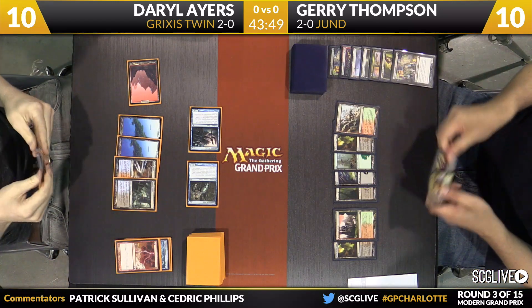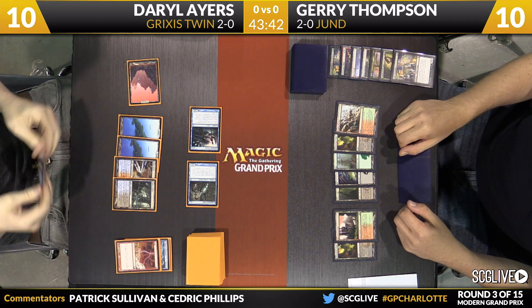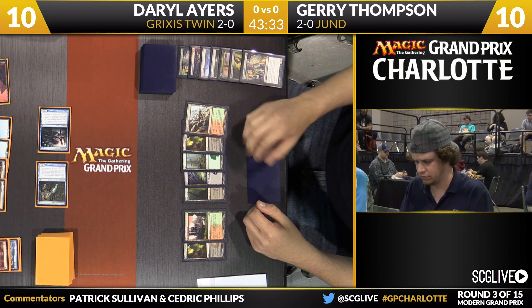There's a Lightning Bolt to take care of the Dark Confidant after the attack for three from Ayers. Heading back Thompson's way with Abrupt Decay and Liliana as draws. Very interesting — Daryl almost playing the post-board strategy against Jund in game one, where you become a control deck with less emphasis on the combo. Jerry on a five-card hand is really struggling to keep up with Snapcaster Mages and Cryptic Commands.